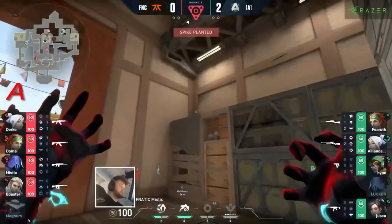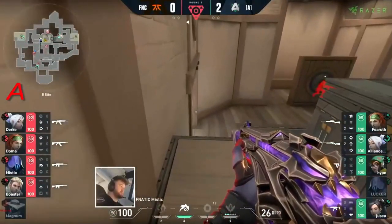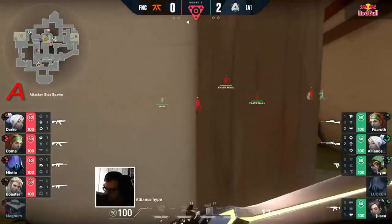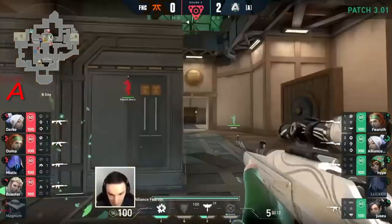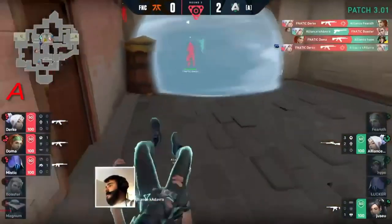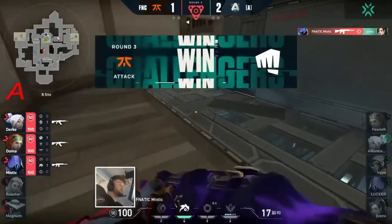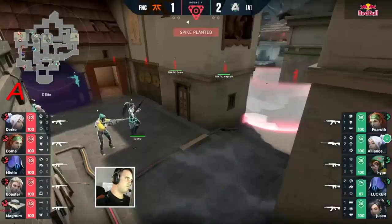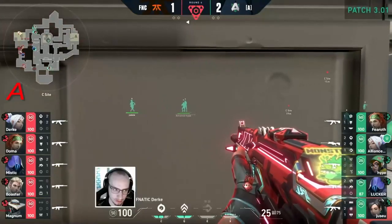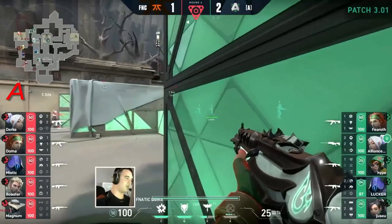Quick one-for-one trade, and the spike is pushed all the way up with no control over the back of B anymore. Durka now has that spot and is trying to go for the retake — very tricky. There's a lot of pressure across the rest of the map in mid as well. It's a man disadvantage, and now they have to go for the retake over on the C site where control is already being exerted. There are trap wires behind — so much intel. Fanatic have the upper hand here.